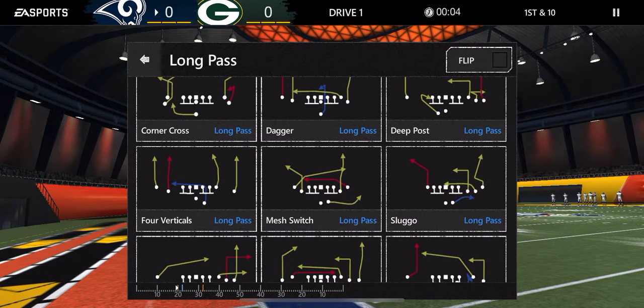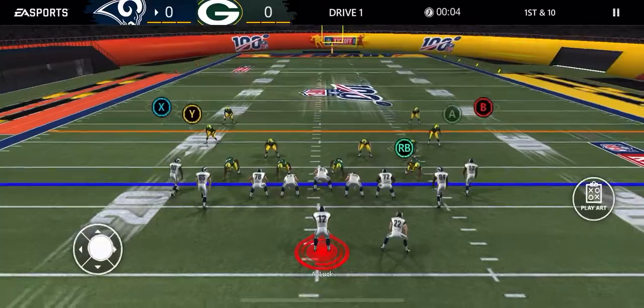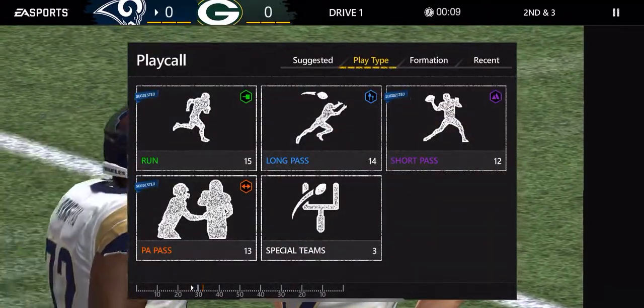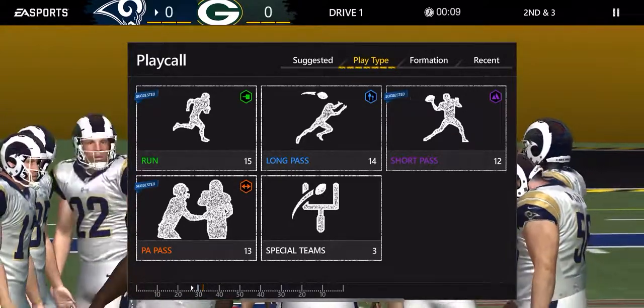The way I read mess switch is - if I know it's man or zone beforehand I'll either look to the corner out or the tight end, but the tight end is 80% your first read. At the same time you're reading the tight end, you can see the middle route coming across and see the running back if anybody picked him up. Three reads all going the same way. I make my read progression, nobody picked up RB, and that's seven yards - not a 20-yard gain but a free seven yards.